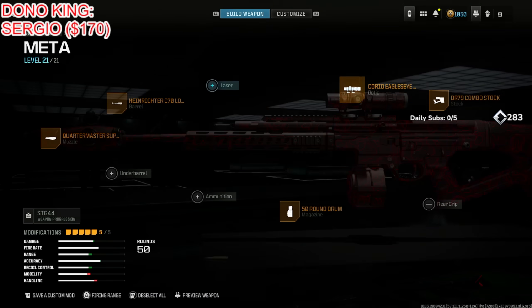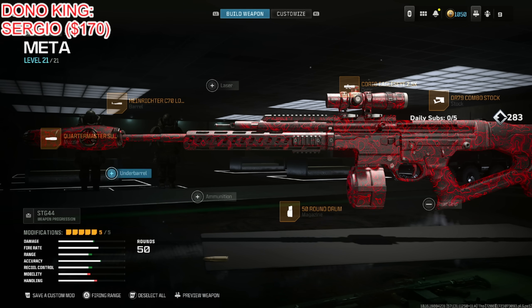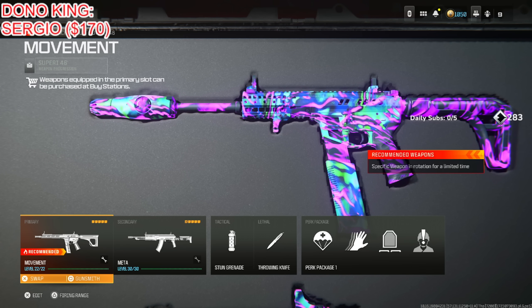That's why you don't really need the Crux Heavy Barrel when you have something this manageable. If you're not using this setup, you're most likely going to lose to it. Make sure you're using the Heinrichter — do not use the Crux, use the Heinrichter.